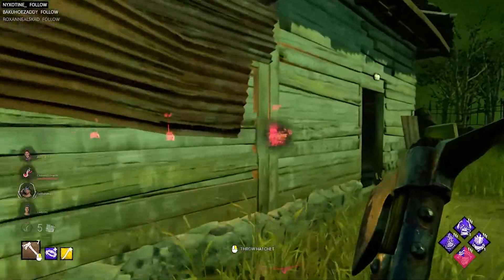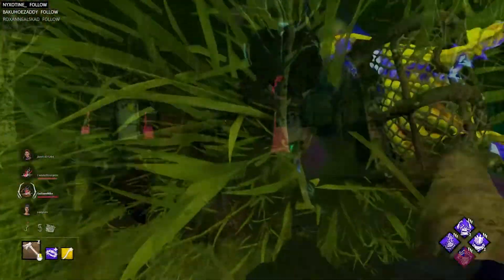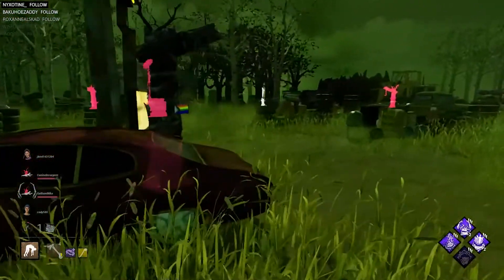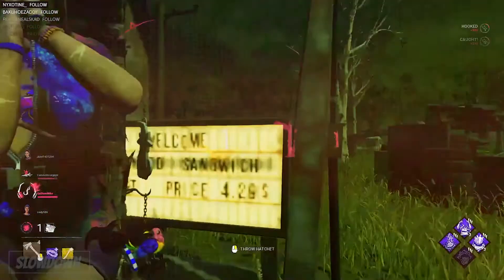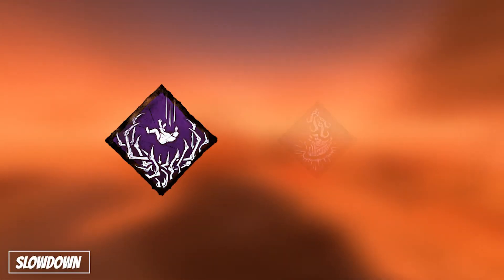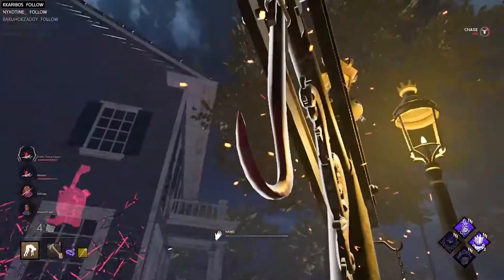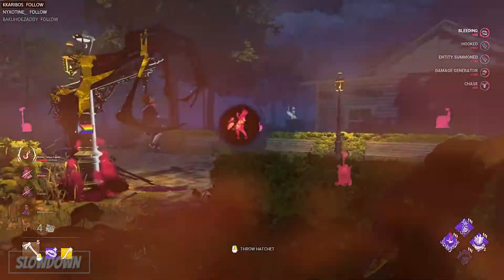Survivors working on it will also scream, revealing their location. It sounds like a fantastic perk! However, to get value out of this perk you'd have to consistently hook survivors on one of four Scourge hooks, which may not always be available to you. This brings me to talk about the current meta combination of Deadman Switch and Pain Resonance, which in my opinion offers way more value than Pain Resonance on its own. This power duo is great if you want more meddling slowdown and two free slots for BBQ and Corrupt, or any perks you'd prefer.